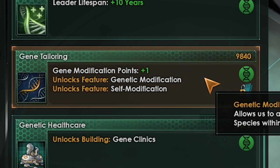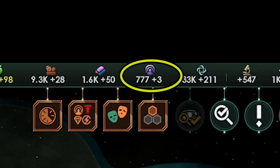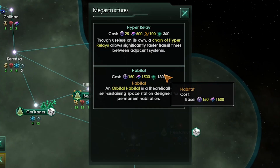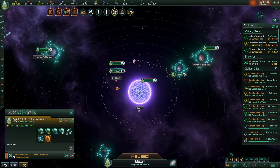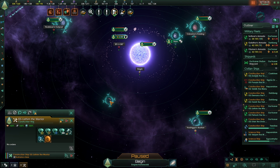We got gene tailoring — this is the prerequisite to genetic ascension. Researching this will allow us to pick up the perk which will allow us to adopt the genetics tradition tree. Oh, that's right — we can build habitats now. We got a lot of influence, so we can start putting them down. Remember, you need the Utopia DLC to make habitats. I have a whole video dedicated to orbital habitats, so check that out if you want more info on all the types of habitats you can build.